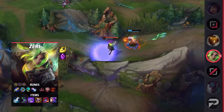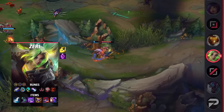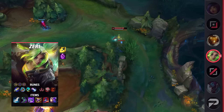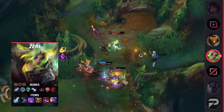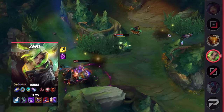For runes, take First Strike, Magical Footwear, Future's Market, Approach Velocity, Eyeball Collection, Treasure Hunter, Attack Speed, Adaptive Force, and a Defensive Rune. It's clear from this that there's a big focus on income — First Strike, Future's Market, and Treasure Hunter allow Zeri to hit her item power spikes fast. Thus, she's able to quickly scale up and become a major threat to the enemy team.